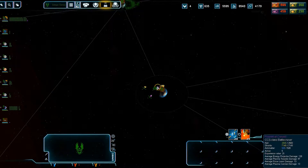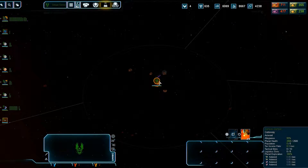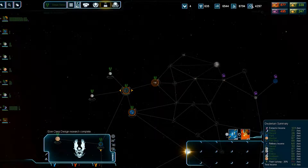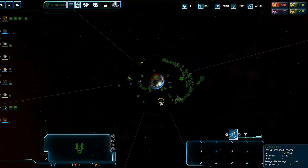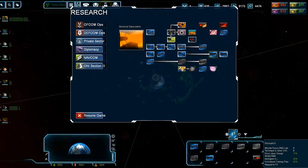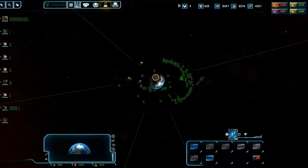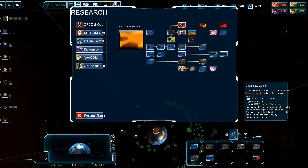I lost the capital ship over here. We didn't lose that much. This is a lot harder than I thought — well, it's actually just as hard as I thought it would be. Cost 4,000 for that. The Orion — I should probably grab the Orion as well. That's gonna take a while to get.